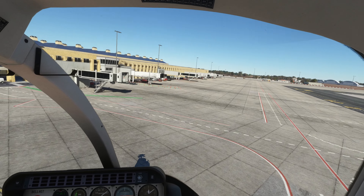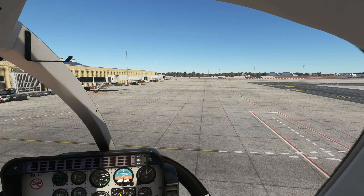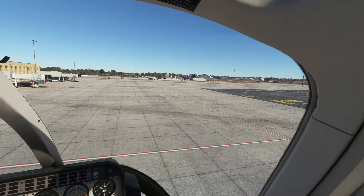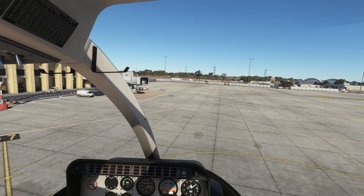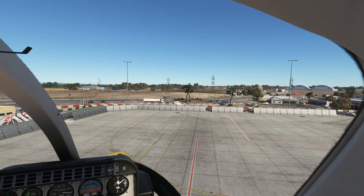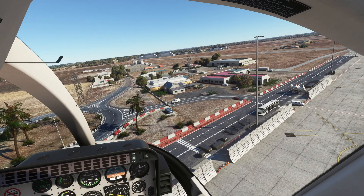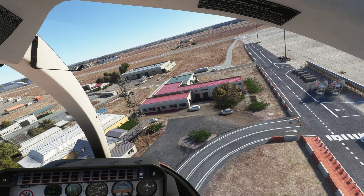There are some jetways here, a lot of static vehicles, and all of that. It's a pretty big ramp with a lot of space. I'm enjoying the scenery — I'm going to do some flights into it. You guys tell me what you think in the comments. There are also some buildings out here. Looks good, let's continue flying.